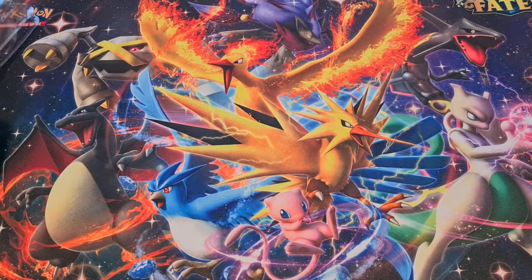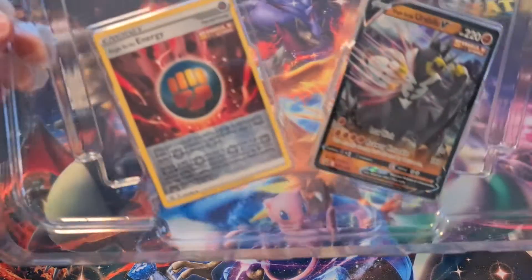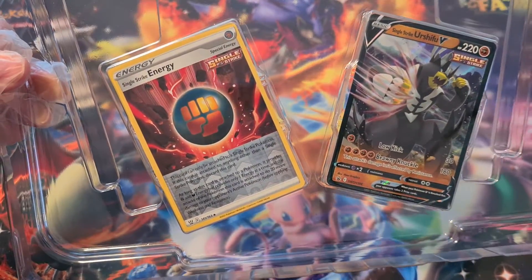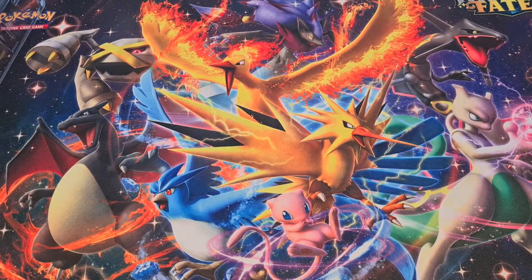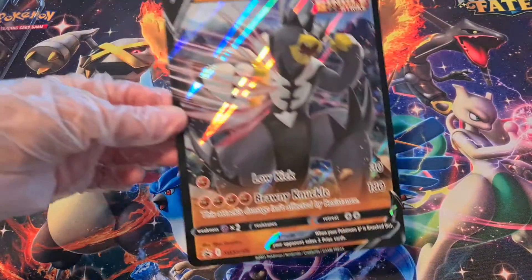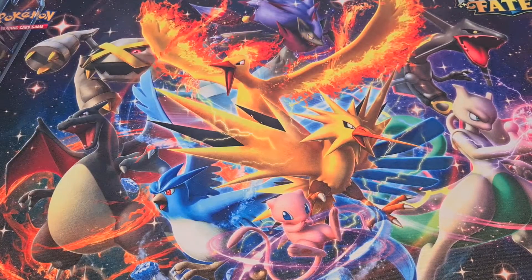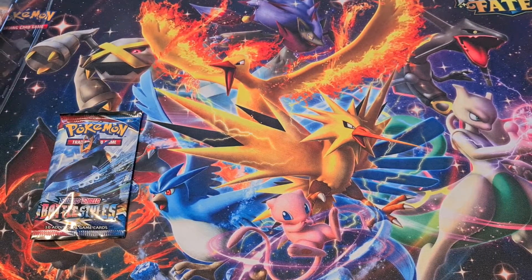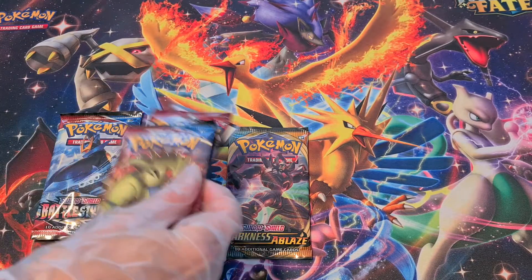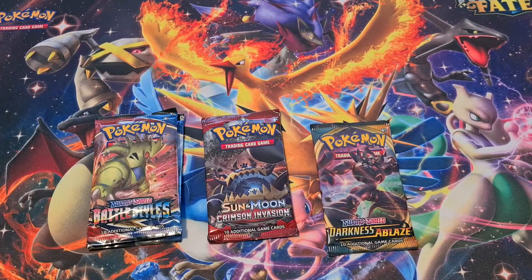I'm opening up the Single Strike Urshifu V and I've got my cards — the Energy and the Urshifu V cards. And I've got my Single Strike Jumbo card. My packs are Battle Stylist, Darkness Ablaze, Battle Stylist, and Crimson Invasion.